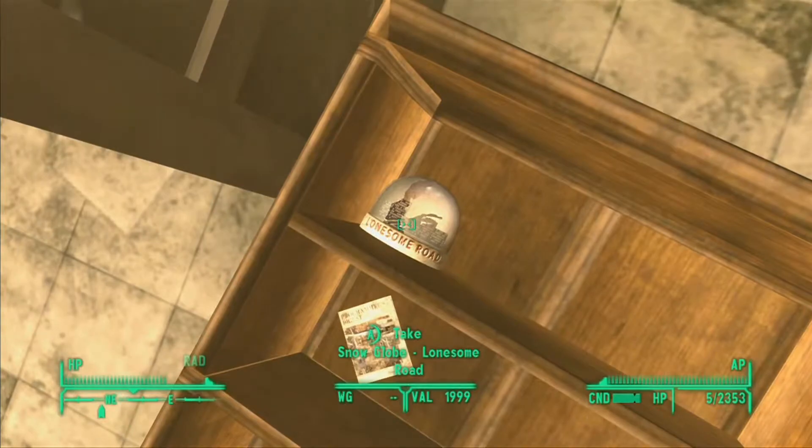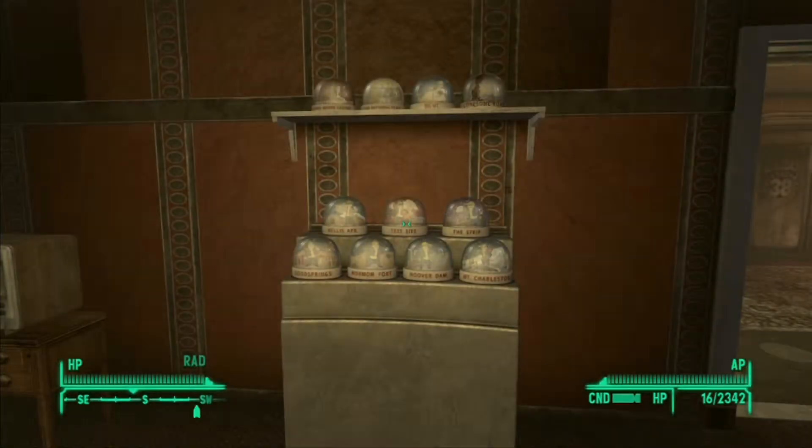Now I'll show you back at the Lucky 38 Casino. You can see the snow globes here, just on the top shelf.